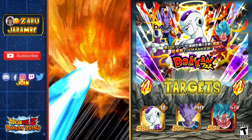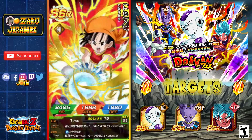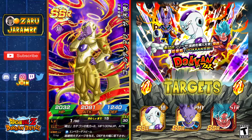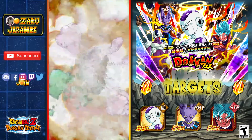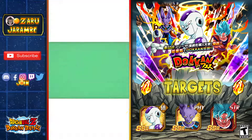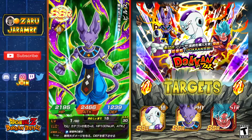Hey, we've got Super Saiyan God Goku. So that's three SSRs - not necessarily meaning any of them are going to be featured, but we'll take some SSRs. We'll see what we can get here. Okay, so we did get a featured unit, so that's not a complete loss. There he is - there's the new Frieza, and that wasn't the GSSR either. Oh my gosh, there we go - that's the kind of summon that we're looking for!